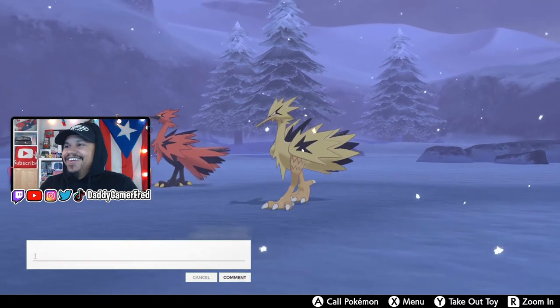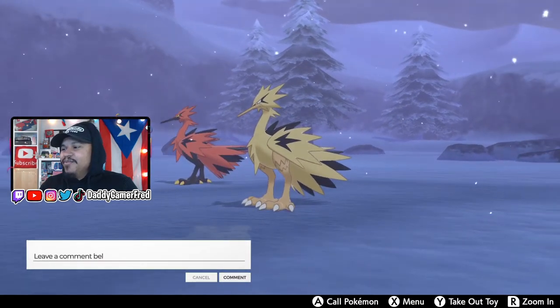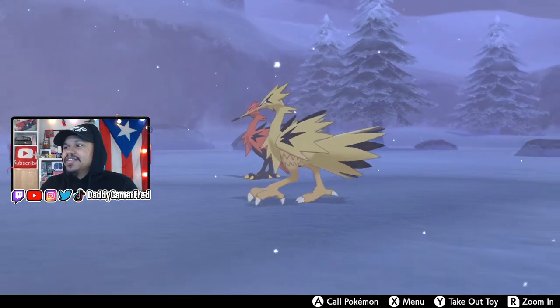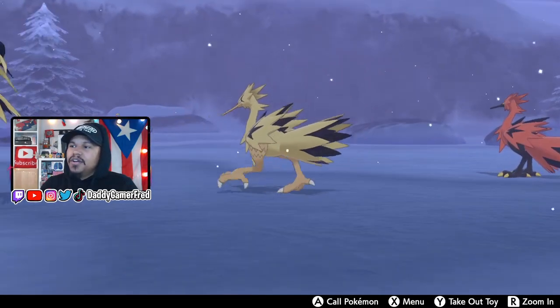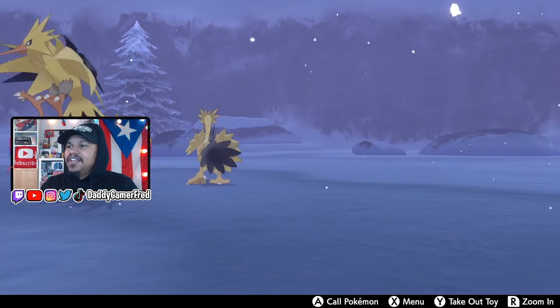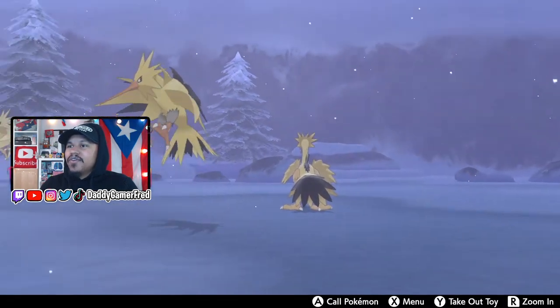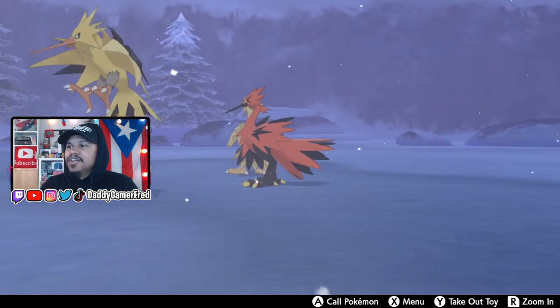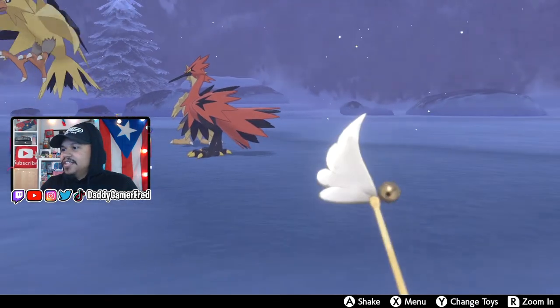Let me know if I'm getting that right in the comments below. But then here we have both of the Galarian forms. I love it because they changed the way these guys look - they're more of a duck trio. The Doduo bird is kind of like that where they're just standing on both of their feet rather than flying in the air like these two. These guys are just walking, standing like birds.